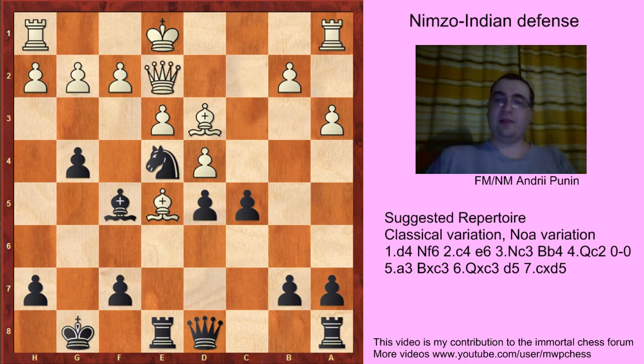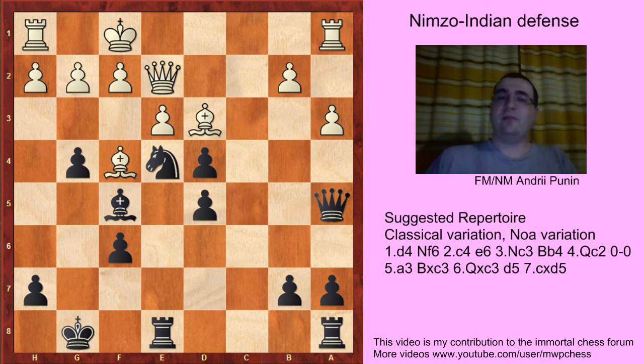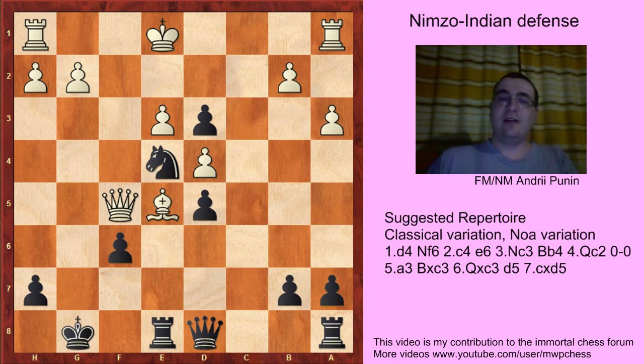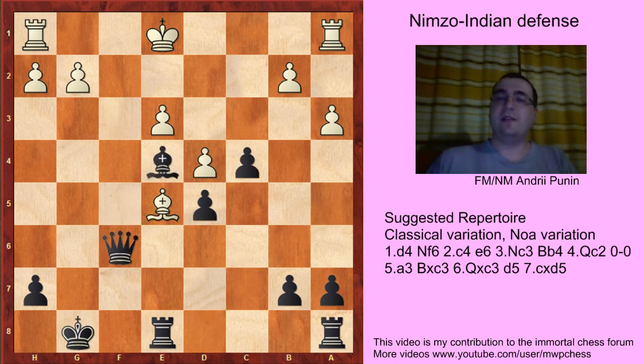Qe2 is a blunder. But what to do if the position is already worse? f6. If now Bf4, it just loses: after Qa5, Qf1, and cxd4, Black wins immediately. If f3, gxf3, Qxf3, then c4 — White cannot take Qf5 because cxd, and White cannot protect against both threats. Fxe5, Qa5. So Bxc4, Bf4, Qf6, Qxf6, Rxf6. But Re6, and White has many problems with the kingside and queenside. Just look at this powerful bishop on e4.